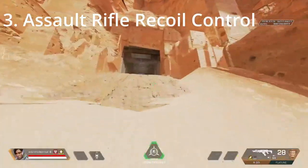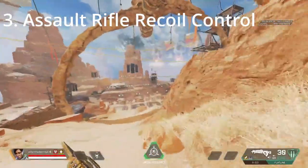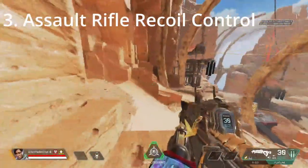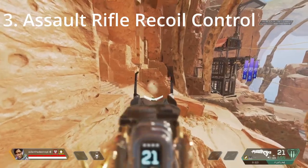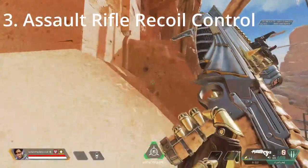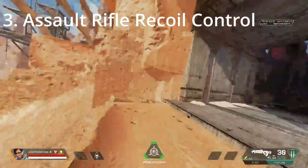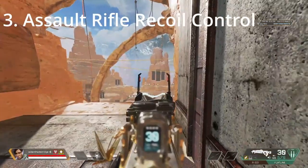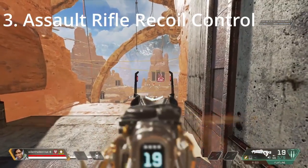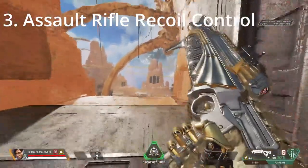Now we're gonna get started with some assault rifle recoil control. In my opinion, the only recoils worth practicing are the flatline and R-301, and maybe a couple SMGs, but for this drill we're gonna be focusing on the flatline and R-301. To complete this drill, we first need to shoot a wall to analyze the recoil of the weapon we're using, then we attempt to control it by shooting the target shown here. This is very difficult, so don't feel bad if you're missing practically every shot — I was the same way.